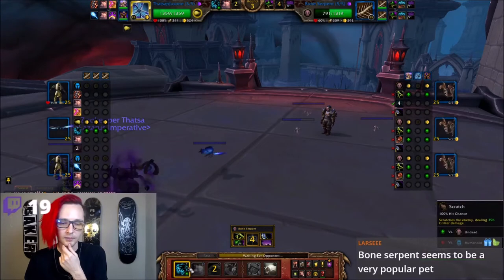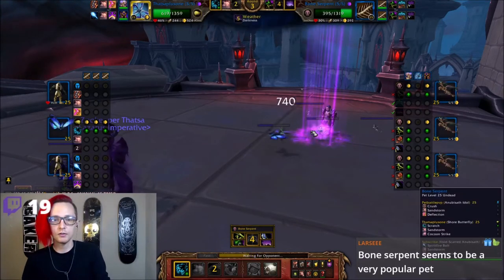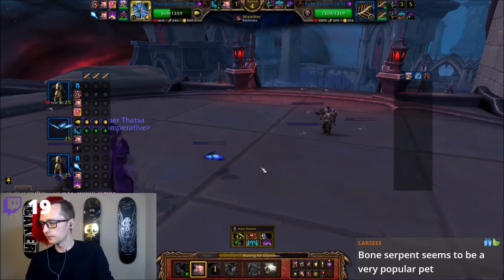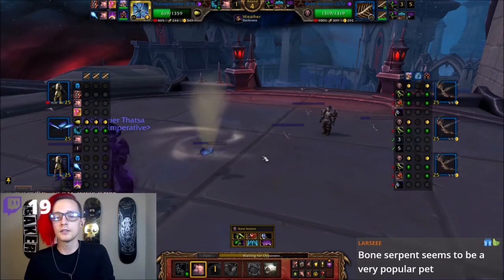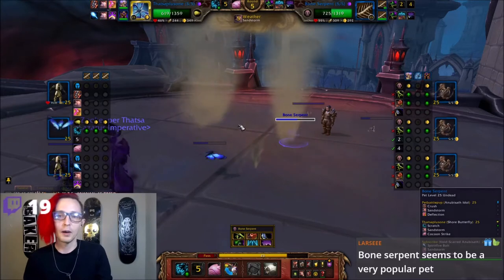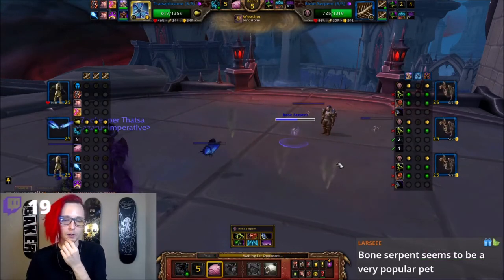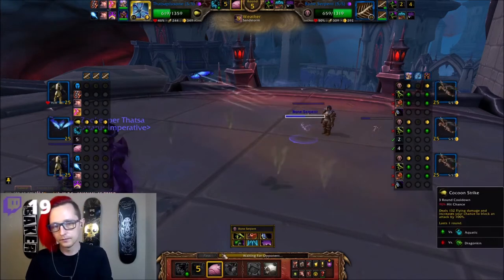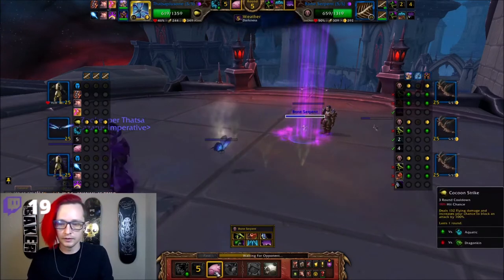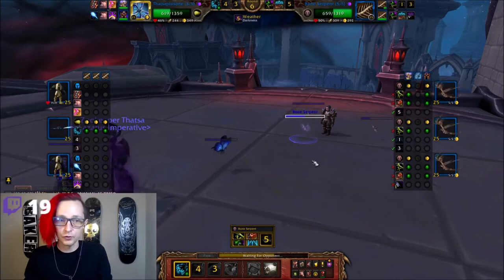We're still faster than them, so we might as well go for an attack and save our Sandstorm to reapply — yeah, he's gonna call Darkness here. It's not gonna do that much. We still outspeed, and then we just finish him off with a Sandstorm. Bone Serpent — we're fighting the same guy right now, so that's why the Bone Serpent looks to be so popular. He's gonna call Darkness here, so we're gonna block the cooldown with a Cocoon Strike. Cocoon Strike is so good — it deals damage and gives you a 100% chance to block an attack.